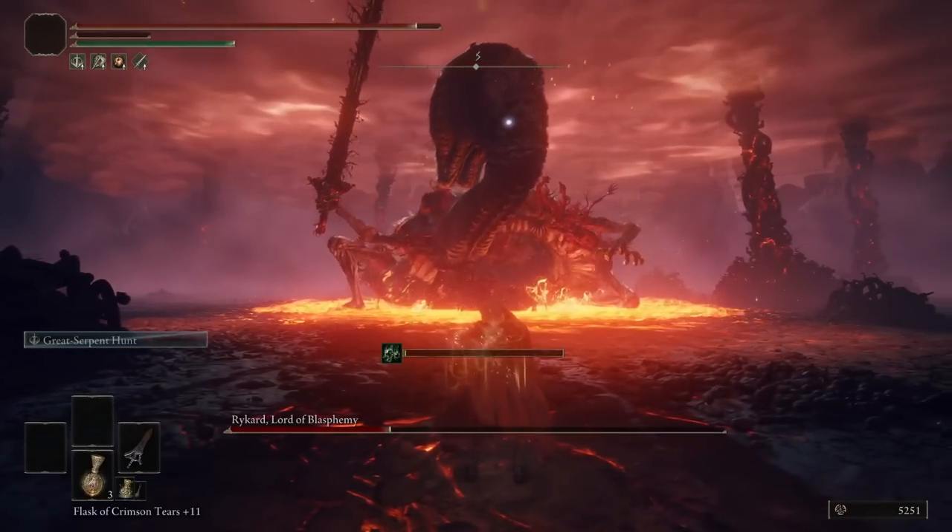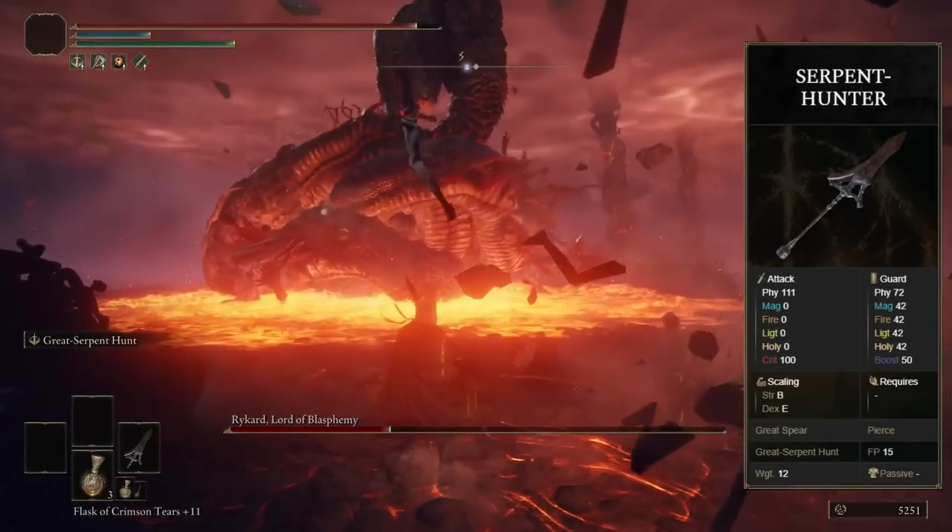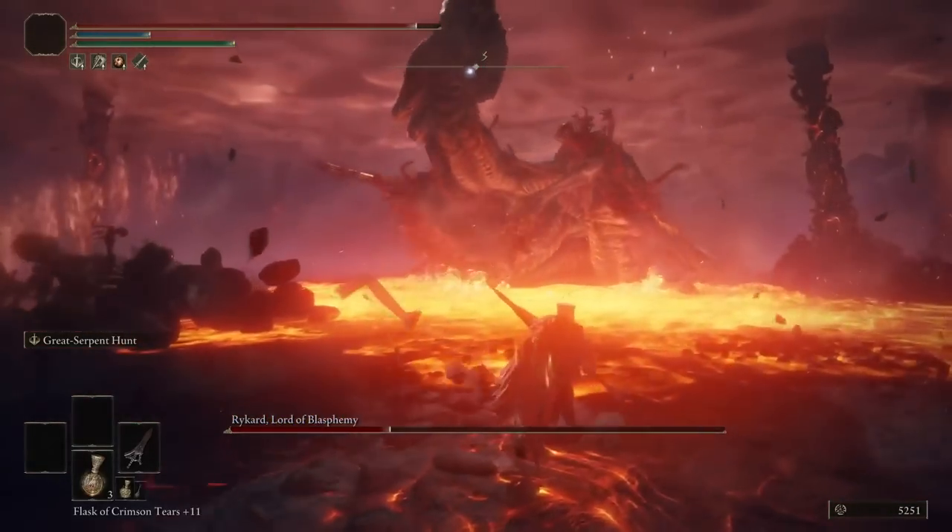I remembered Rykard existed so I quickly took care of him. The game literally put the best weapon to deal with him in his arena, so just pick it up, level it to plus 10, and this fight becomes a cakewalk.